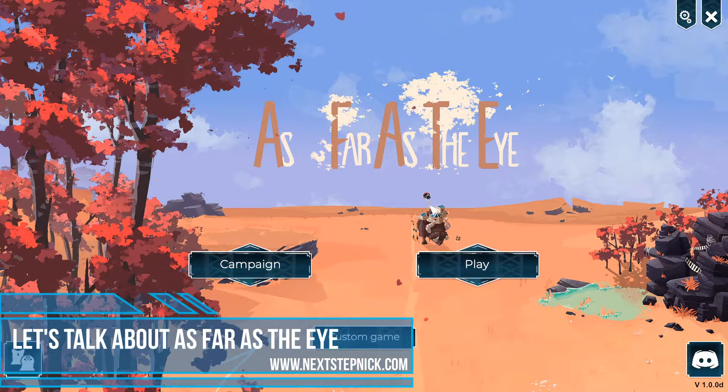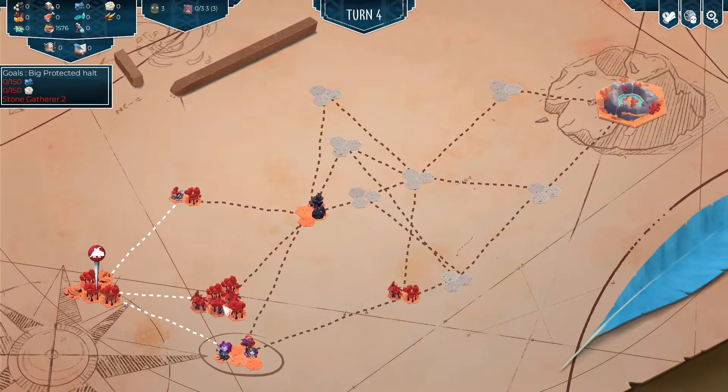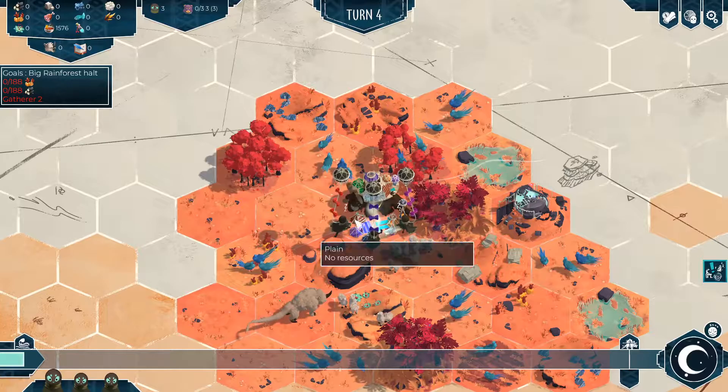Hello everyone, I'm Nick from nextstepnick.com and today we're going to talk about As Far As The Eye. This is an interesting little game that encourages you to travel across the world, making your way through different biomes to try and overcome challenges in order to get to your final goal of what they call the Eye, which is that little circle of rocks and water you can see on the screen at the moment.